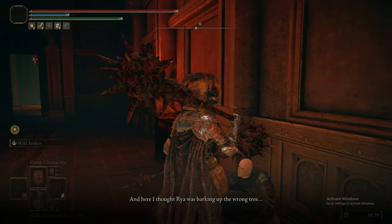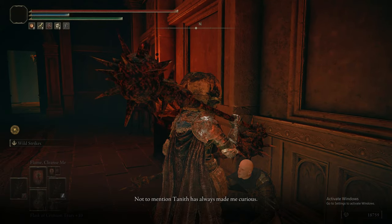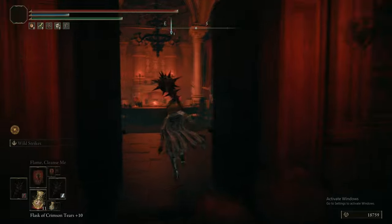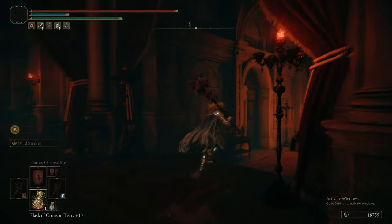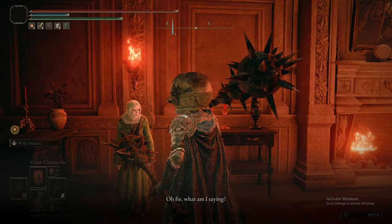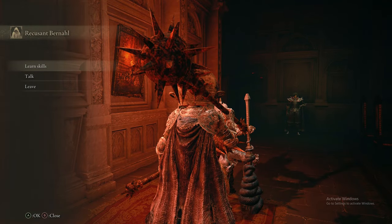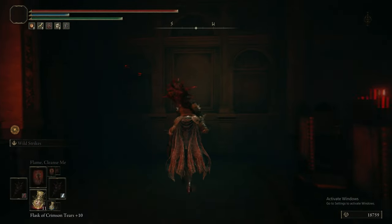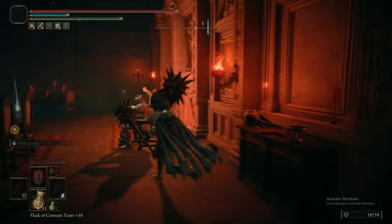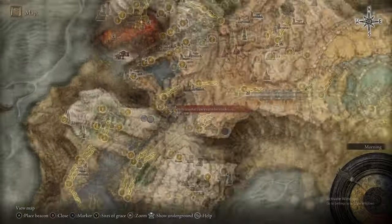After speaking to Tanith and getting Magma Shot as your reward for the first kill, we speak to Patches - again, lots of speaking. Exhaust his dialogue, then go back to the drawing room, speak to Raya, speak to Bernal, exhaust their dialogue every time. This is a very involved quest. There's your second contract - that one, I believe, is on the Altus Plateau, so we're going to go do that now, warping to Old Altus Tunnel.